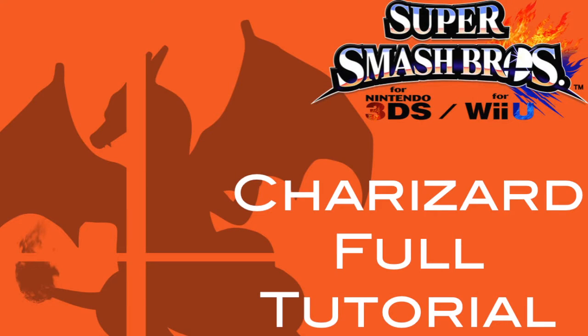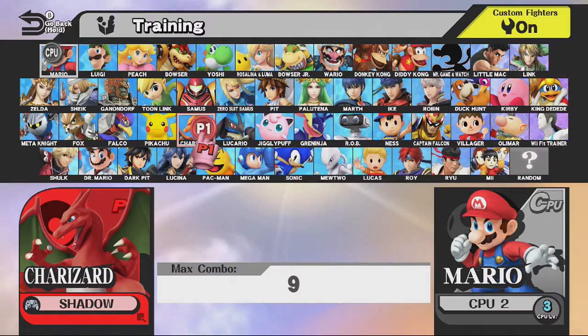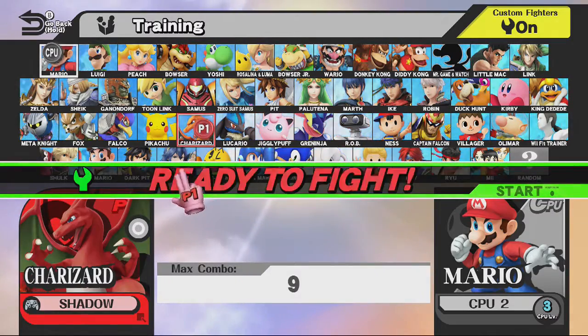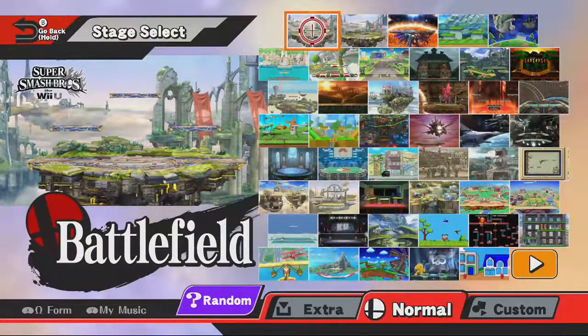Hey guys, it's Michael. I'm going to be showing you a full Charizard guide. I did get a request for a default Charizard guide, but I really hate Flare Blitz because it's so punishable. So I might throw in a couple tips on Flare Blitz if you're using default Charizard. Right now I'm going to show you my custom setup, which is simply replacing Flare Blitz with Dragon Rush — that's 1-3-1-1 on the standard EVO custom setup. I'll also show some tricks with the 1-3-1-3 Charizard, which replaces Rock Smash with Rock Hurl.